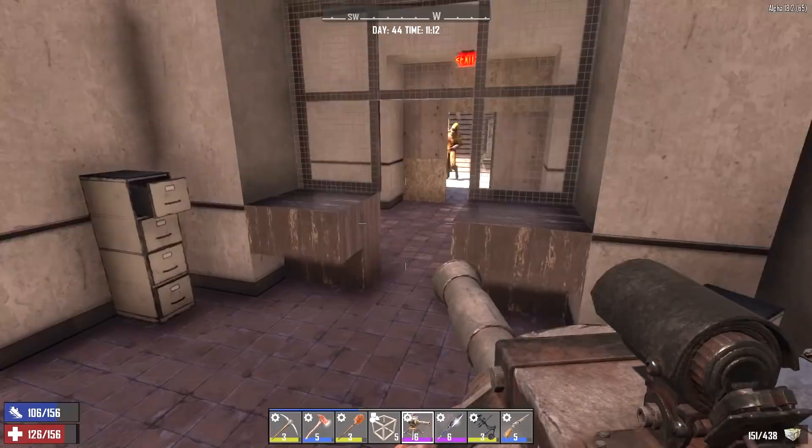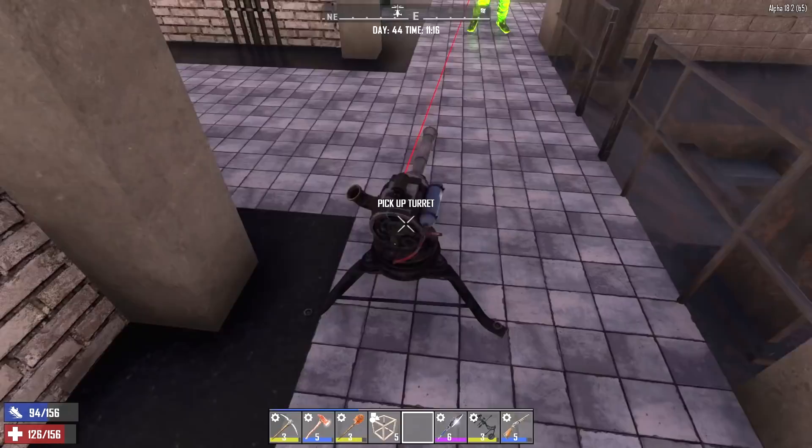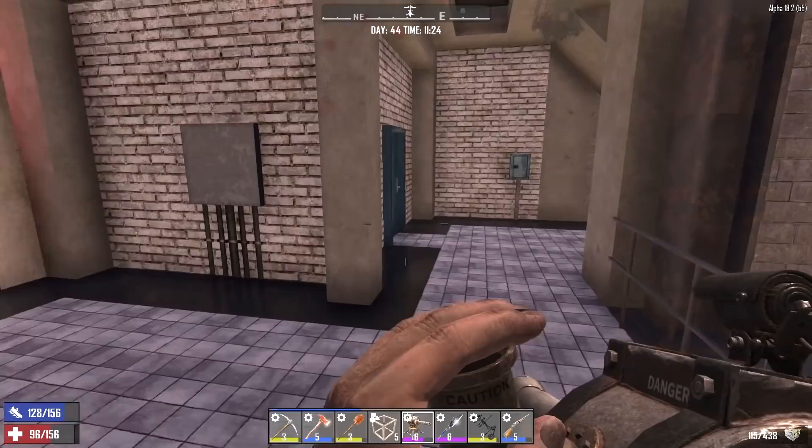Shotgun is not the best weapon against them. I've got to find a place to put Junkie down. He's on my ass. This is not good. Come on, go down. Okay, he's dead. Damn, did a good amount of damage to me though.